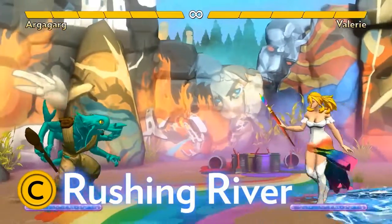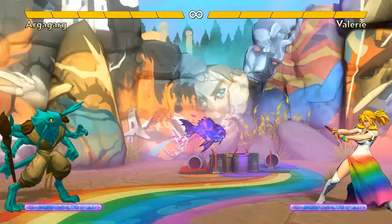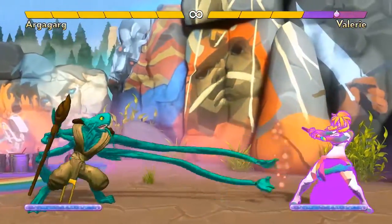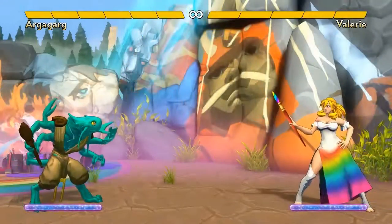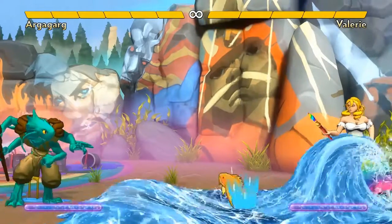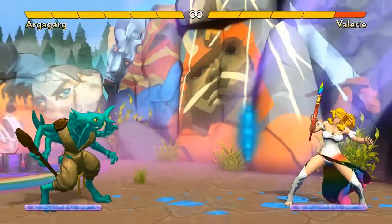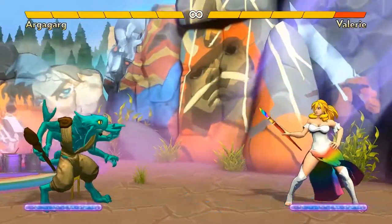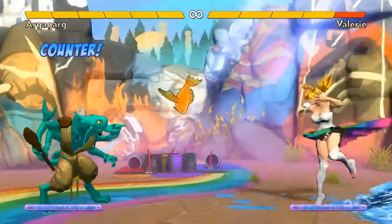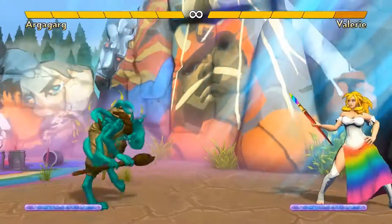Argagarg's C special move is Rushing River. He summons a river of water that pushes opponents back. This is helpful to waste their time if they're poisoned and to keep them away from Argagarg regardless. He's better off fighting from a distance. While the river is out, you can press C again to summon an orange fish that jumps out of the river. You can hold back, neutral, or forward during that C button press to get three different angles. The neutral version is great for keeping away opponents and hitting them when they try to jump in. The back version is good at hitting jumpers much closer to you, and the forward version is good for applying some pressure.